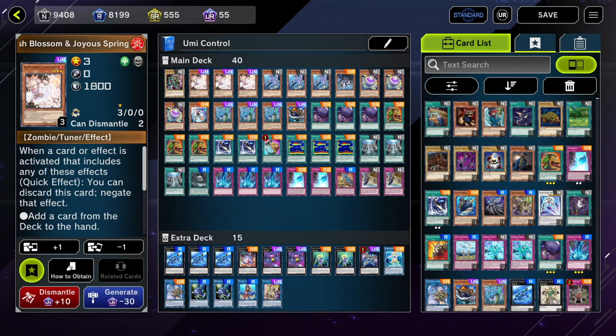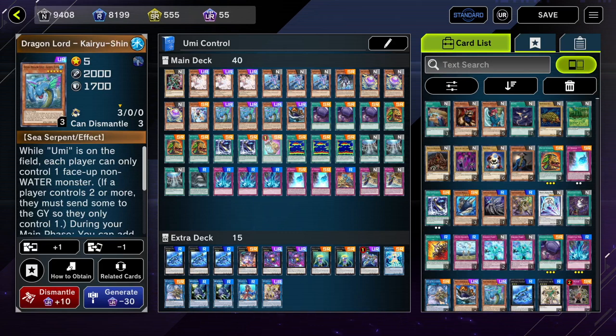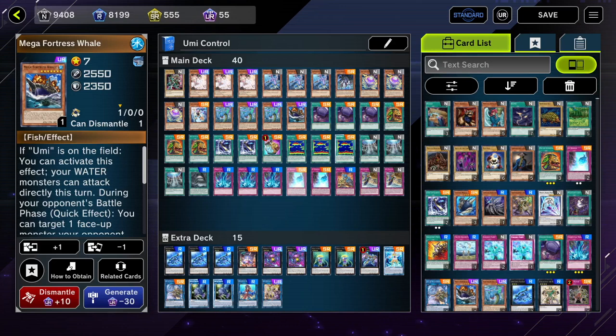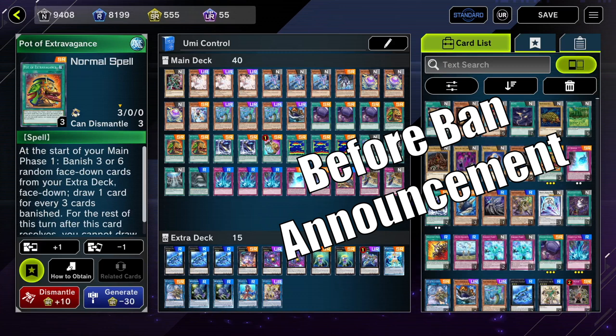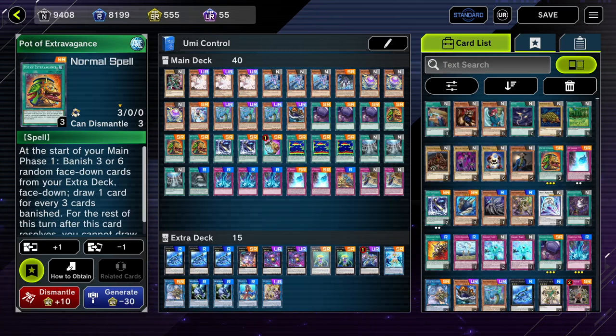Hey guys, it's Aramia. We are playing Yuumi Control, specifically a more budget version of Yuumi Control. The deck actually only has four ultra rares specific to the archetype — three copies of Kai Ryu Shin and one copy of Mega Fortress Whale. The rest are super rares or below. I kind of just assumed that everyone has Ash Blossom. As far as the extra deck goes, it really doesn't matter. I hardly ever go into the extra deck with this deck. It's really nice to have Bahamut Shark and Totally Awesome, but we're probably just gonna banish them off of Pot of Extravagance anyway. You can put whatever you want in there — Elemental Heroes, Flame Wingman, whatever — because it doesn't really matter. We're just gonna banish it for card draw. I'm having a ton of fun with Yuumi Control lately, so let's just jump right into the games.